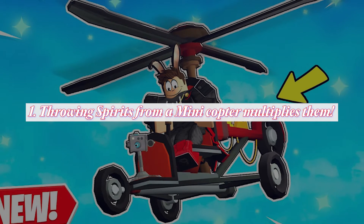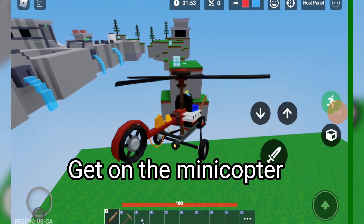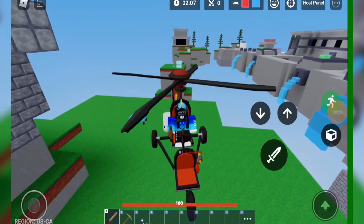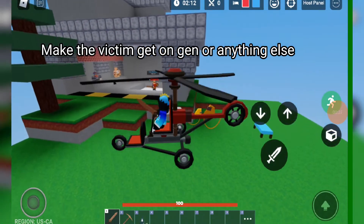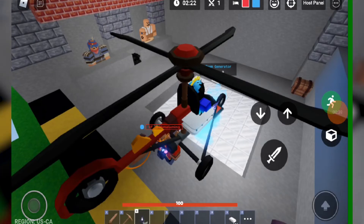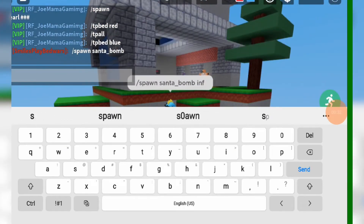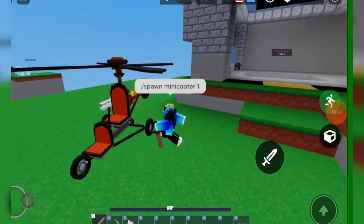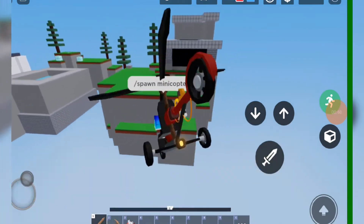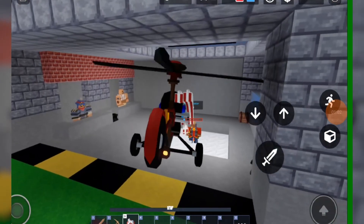Number 1: Throwing spirits from a minicopter multiplies them. This is one of the most viral Bedwars hacks on TikTok, and according to this hack, throwing spirits or Santa bombs from the minicopter actually multiplies them. Unfortunately, this hack is fake as well. You can try it out yourself by getting on a minicopter with spirits and, once you're hovering right above your enemy, releasing the spirits — they do not multiply. You can try it with Santa bombs as well, but this hack is totally fake.